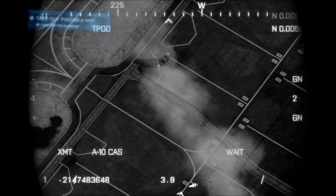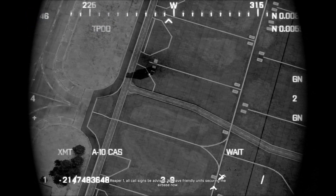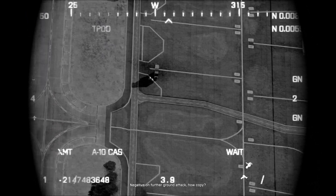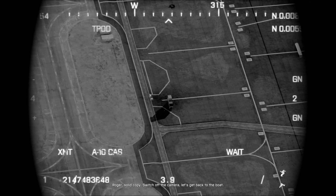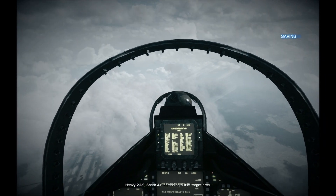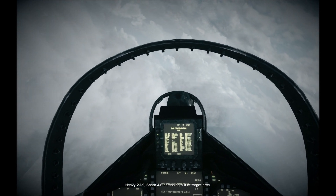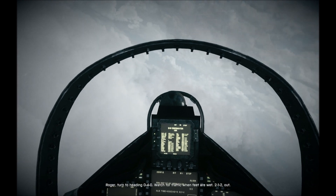3-4-1, all call signs be advised, we've done the unit secure in the airbase now, negative up for the ground attack, how copy? Roger, solid copy. Switch off the camera, let's get back to the boat. Heavy 2-1-2, short 4-6, egressing out of target area, heading 0-4-0.